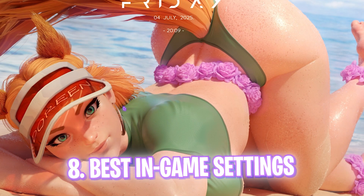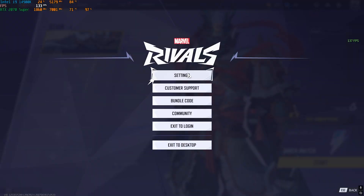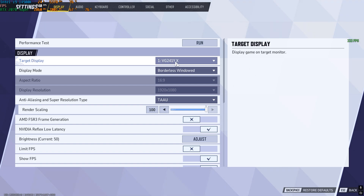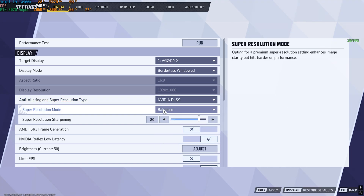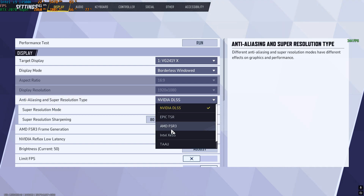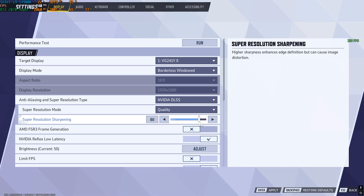Once you've done all that, open your game and follow the best in-game settings. Click the settings gear, then Settings. Set your target display to your native display and display mode to Borderless Windowed. For Anti-Aliasing and Super Resolution, change from TAAU to NVIDIA DLSS if you have an NVIDIA card, AMD FSR if you have AMD, or Intel XeSS if you have Intel. For Super Resolution Mode, select Balanced or Performance for better FPS, or Quality if you prefer a bit more visual fidelity. Set Super Resolution Sharpening to 80.